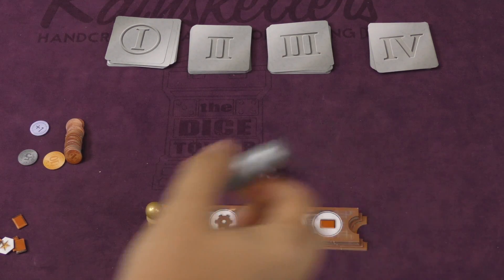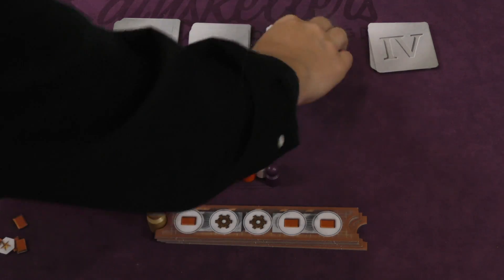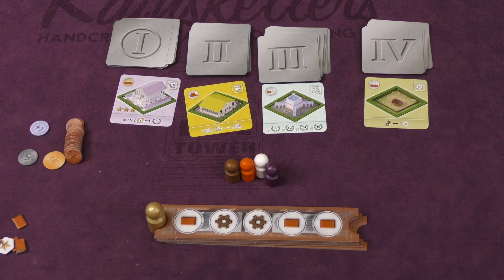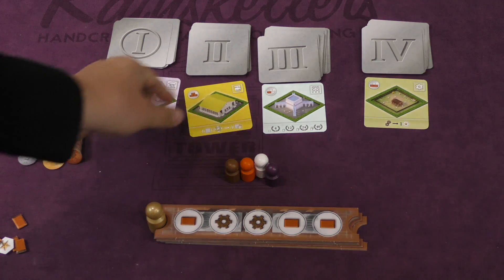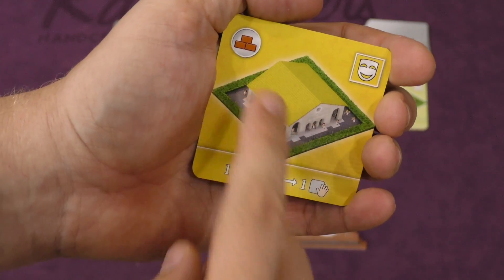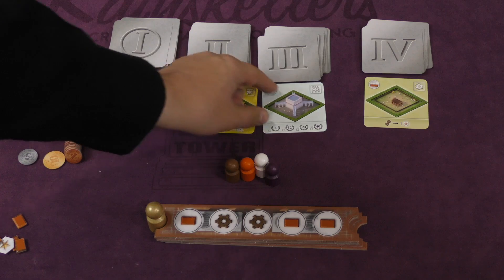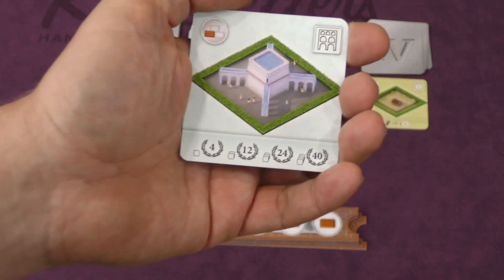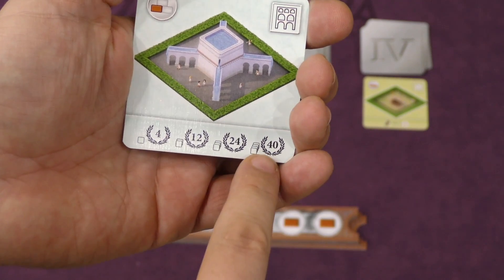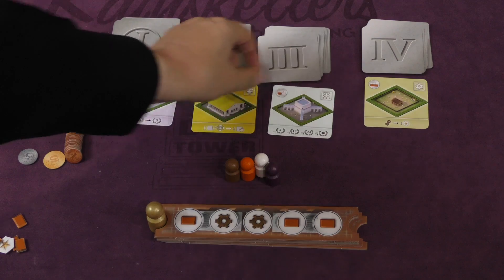If you're playing with less than four players, you'd only have three stacks. One player is chosen to go first. At the beginning of each round, you'll turn over the top card in each stack. These cards are going to be different buildings you can put into your city grid. Each building requires a certain number of bricks to build it. You can put them in your hand and wait till you have enough to build them. For example, this is an aqueduct — at the end of the game, you get points for how many aqueducts you have. If you have four aqueducts, you get 40 points.